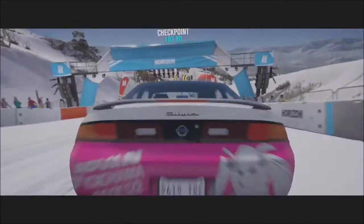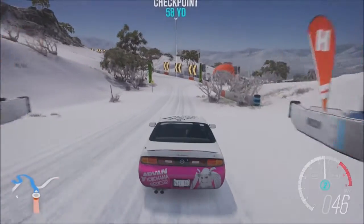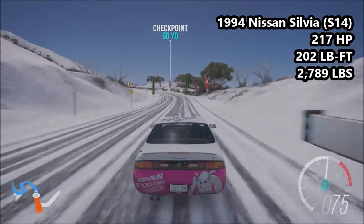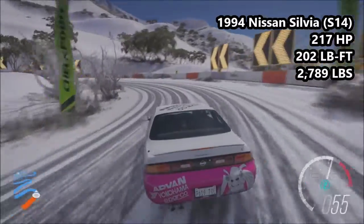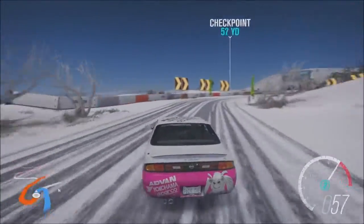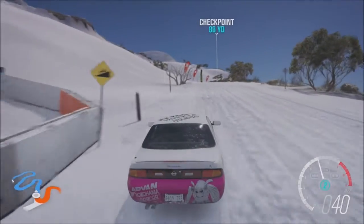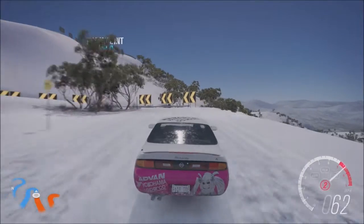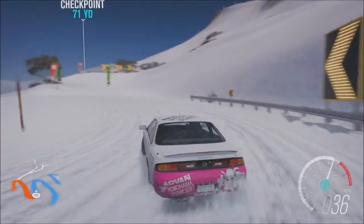Finally today, we have a 1994 Nissan Silvia S14 - the Zenki model. 217 horsepower, 202 pounds of torque, 2,789 pounds of weight. This is the least powerful and least torquey vehicle here today. However, I was very interested to see how this car would get on. The S14 essentially has half the power of the Cuda, and well over half the torque. I was kind of interested to see how a lighter, less powerful vehicle would get on up here.